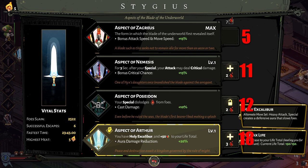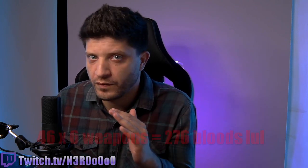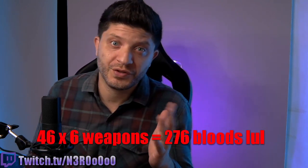If you want to maximize all aspects for one specific weapon, you're looking at 46 Titan Bloods. And if you want to maximize everything for all weapons, you're talking about 276 Titan Bloods total. So here are your six resources to get Titan Bloods.